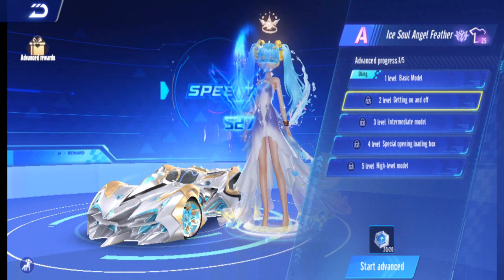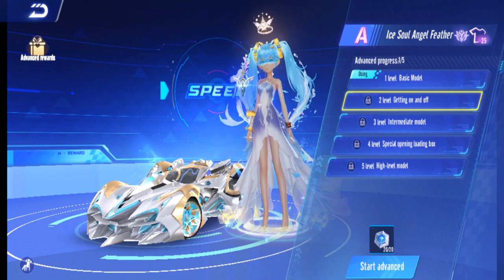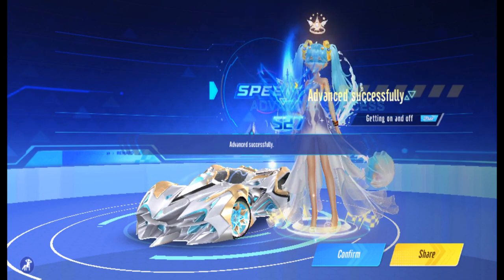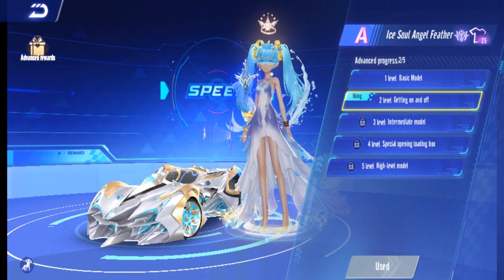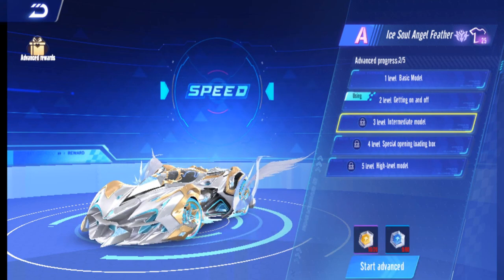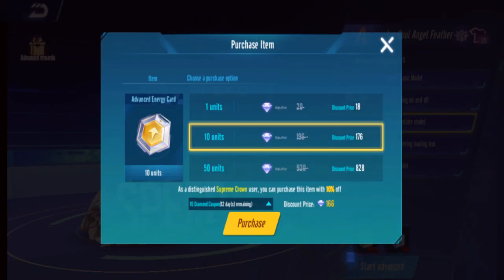The upgrade doesn't involve gacha — you just need a certain amount of energy cards and upgrade straight away. Upgrading to level two done. Make sure you press 'Use' to activate the animation. Now going for level three — I need 10 more yellow cards and 80 more regular ones, buying them now.